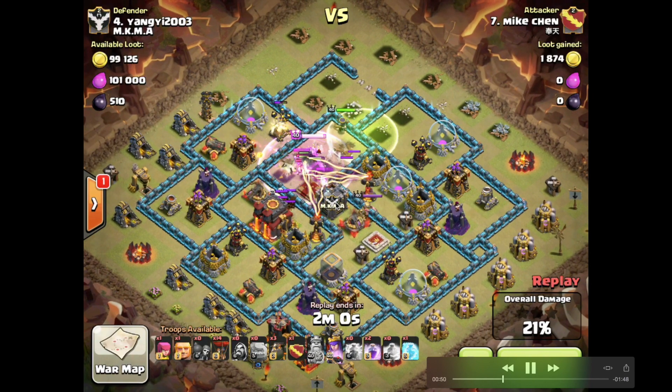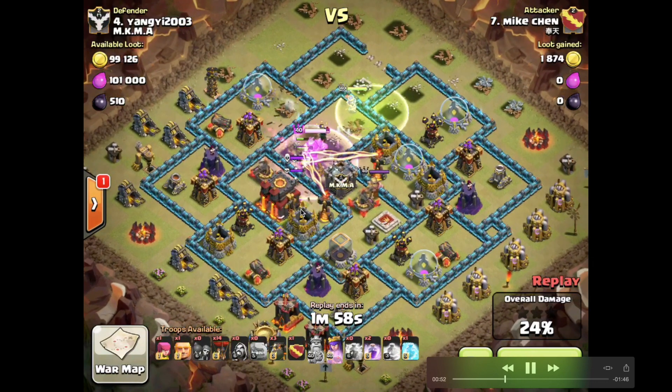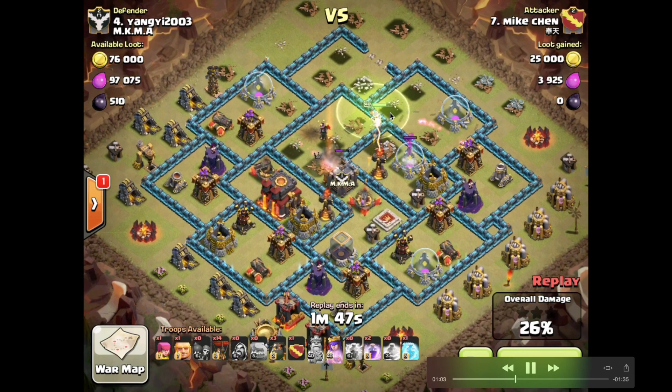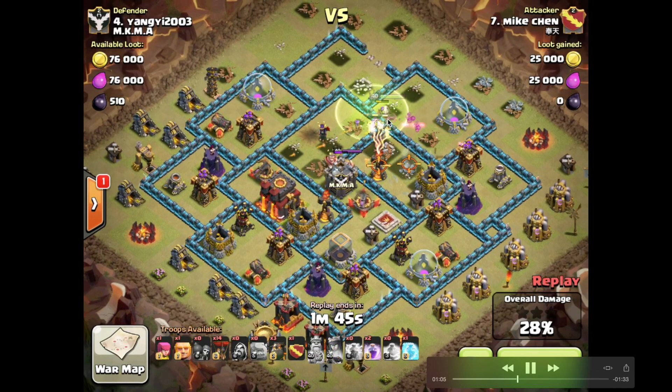Not getting a lot of value from the CC — only 2,000 points of damage — means the hybrid lasts for longer. You can see the king has killed the queen and still has lots of health, surviving 14 seconds, taking a lot of fire off the queen, who plugs through and finally takes down the inferno.